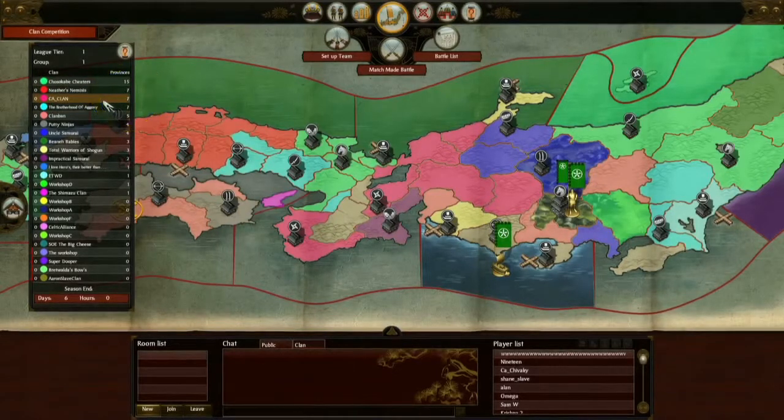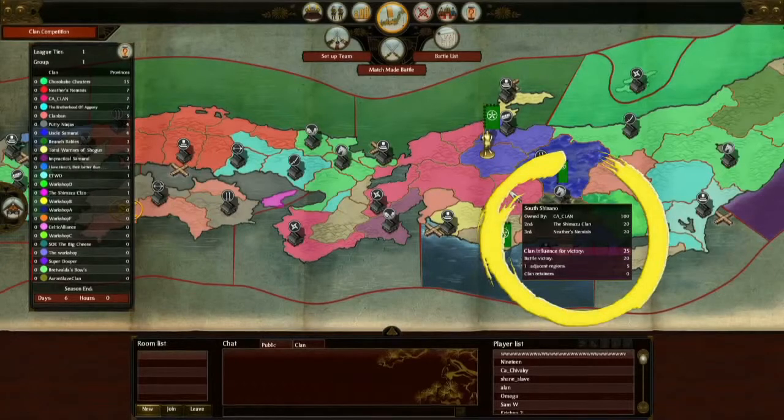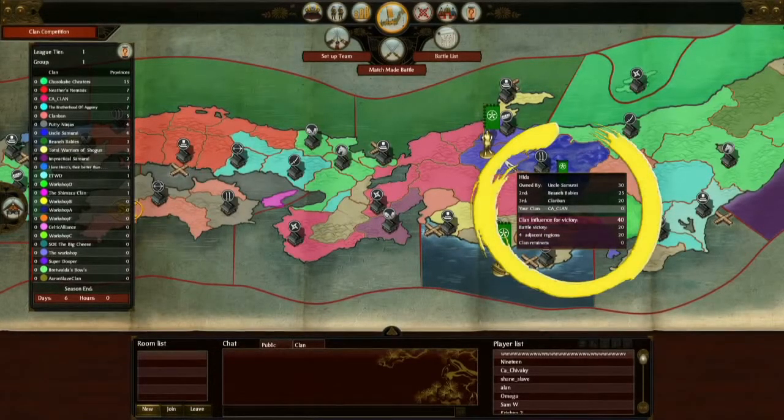Regions are taken over by different clans by having the highest clan influence score on that region — by fighting and winning battles, or by holding lots of adjacent territories surrounding that region. By mousing over a territory, we bring up a tooltip telling us who currently controls the province, the next nearest contenders, and how much influence our clan has there. It also shows how much influence we stand to gain from a victory, which is what we're looking at for provinces we might seek to attack.